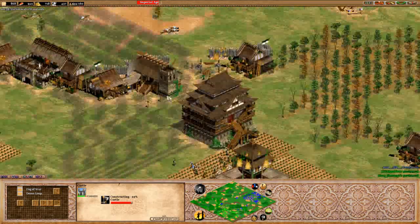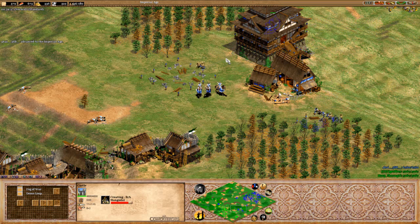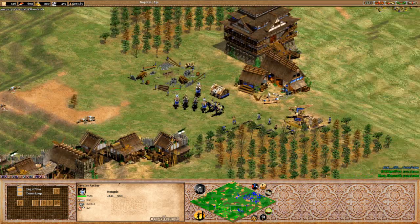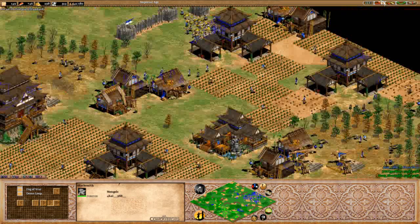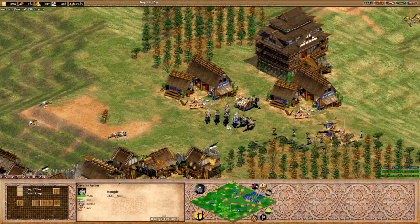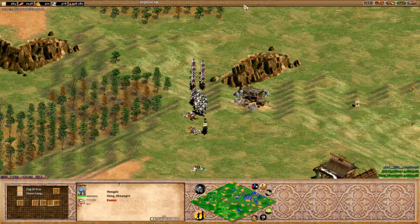Castle is going up at the front — we can see Trebuchets. Trebuchets, as we know, are pretty much the game-enders in Imperial Age, because you can't just run in to try and kill them. Your opponent just hammers you down way too easily. Mangudai are out, all the upgrades on the way. Bracer is already done, which is why things look so good. The Trebuchet is coming out and it's going to no doubt take that castle down quite easily right now.